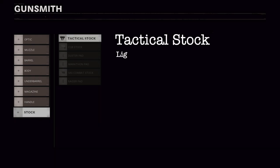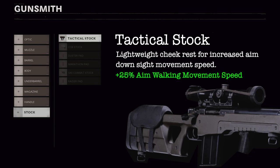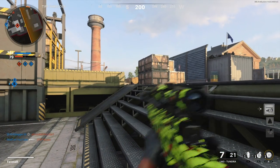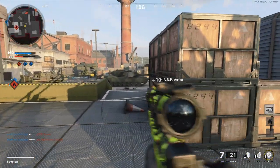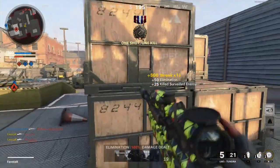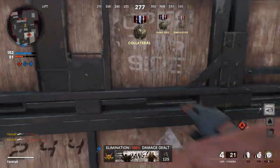Finally, from the stock category, the tactical stock is a lightweight cheek rest for increased aim-down-sight movement speed. The tactical stock will provide a 25% boost to our ADS movement speed, allowing us to continue to lock down lines of sight without sacrificing mobility.